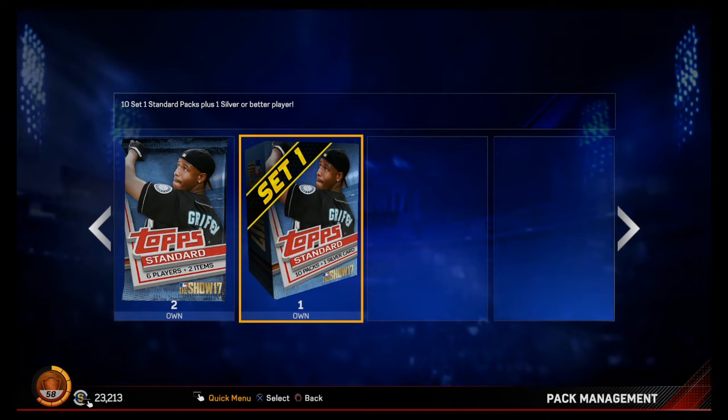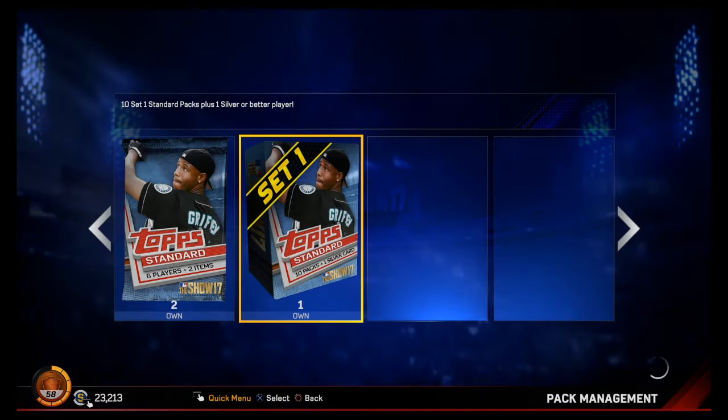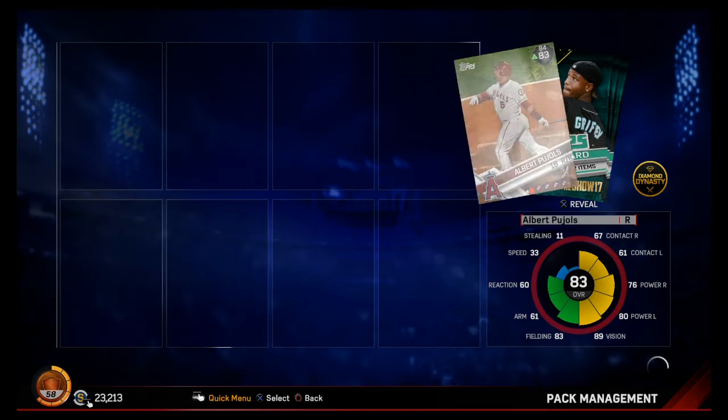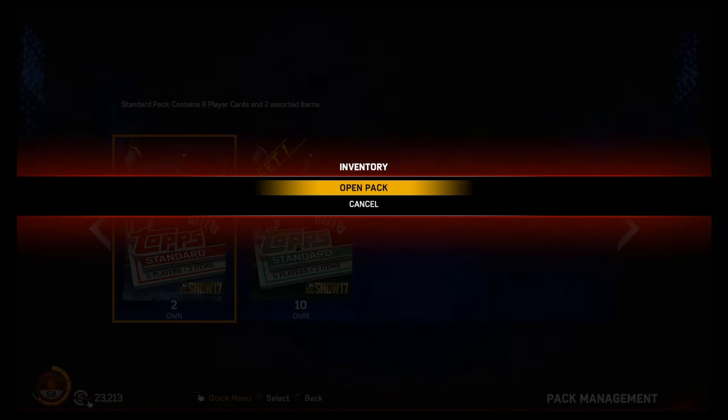Since we are a no money spent team, we got those two stragglers and the 10-pack bundle. Let's see what we get — our topper is Albert Pujols. Okay, that would have been good four years ago, but I'll take it.